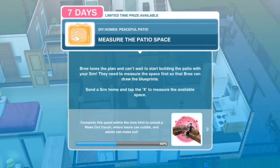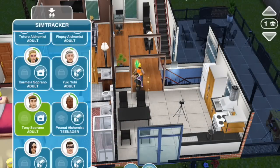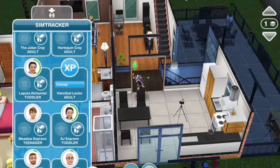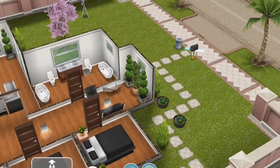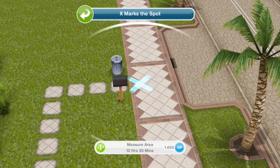Measure the patio space. Bree loves the plan and can't wait to start building the patio with your Sim. They need to measure the space first so that Bree can draw the blueprints. Send a Sim home and tap the X to measure the available space. I think we can just choose any Sim anywhere - let's do the Jobs family. There we go, X by the mailbox. Measure area, 12 and a half hours.